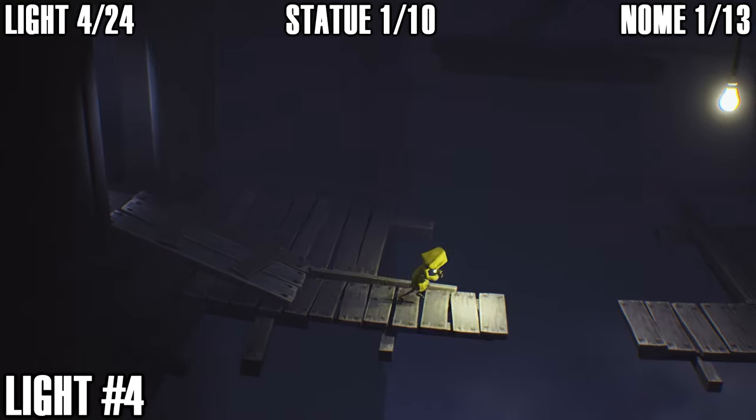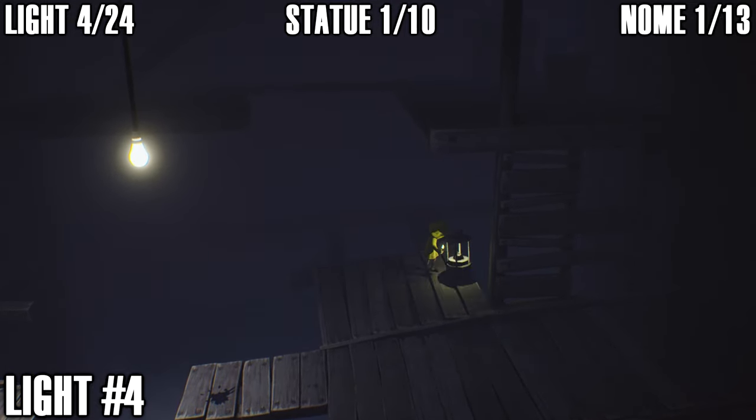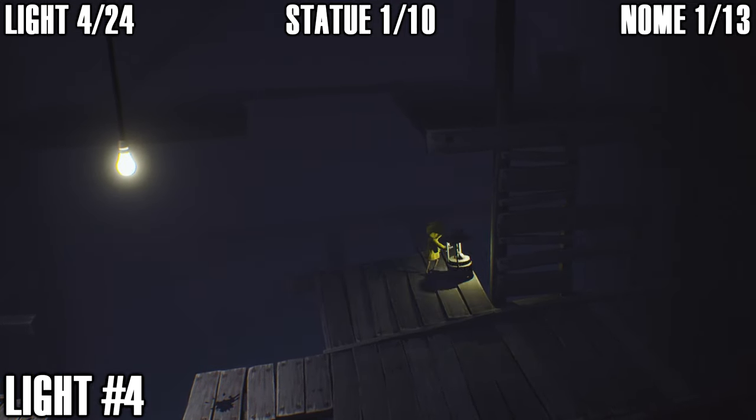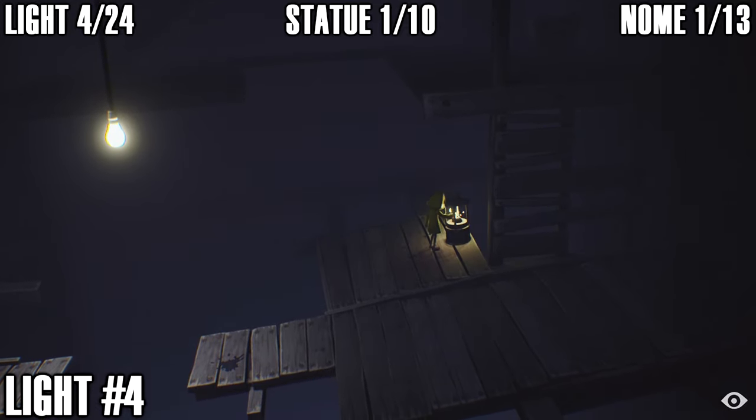After the leeches area, when you push down the door and jump the gap, you can find another light right there — that's light number four.